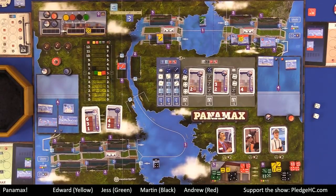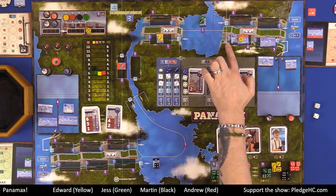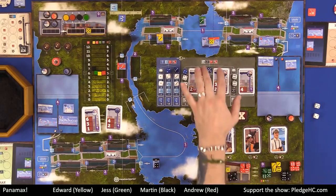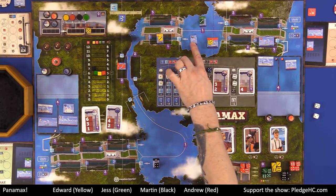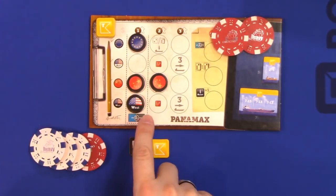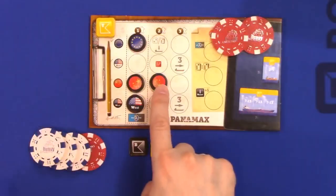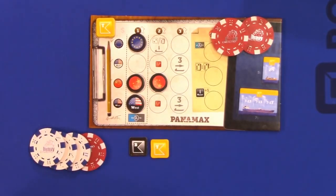Regardless of the number of military ships moved in a single action, the player only gets paid once. If I also had a U.S. West flag and moved the U.S. West military ship in the same action, I would not get paid for both. I take the higher value in that case. Does that make sense? Regarding the action table: if there is ever an empty column of dice and I want to take a certain action, the player may pay $5 from the company money to take any of the bottom dice from any column, and then freely move it over to either side, changing its value — but it must switch halves, meaning it must switch between the loading and movement sides.